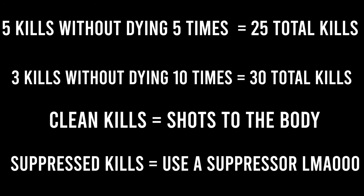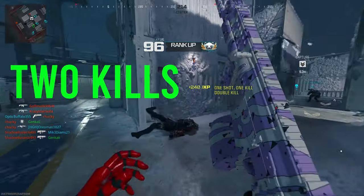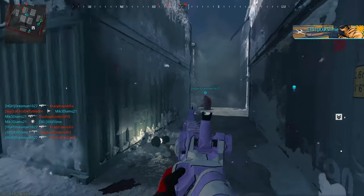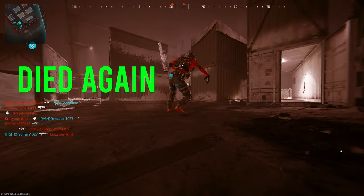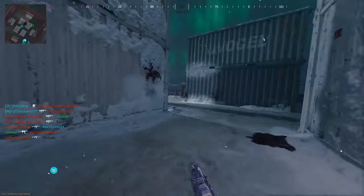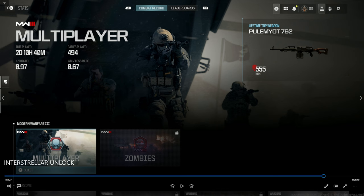For kills without dying: if the challenge says get three kills without dying 10 times, that's just 30 kills total — you don't have to go on a streak. You can go 30 and 40 in a game and you'll get the challenge when you hit that 30th kill. Same for five kills without dying five times — that's just 25 kills. You can go 25 and 50 and still get the challenge done on that 25th kill. The challenge wording is just bad — it's literally just get 25 or 30 total kills.